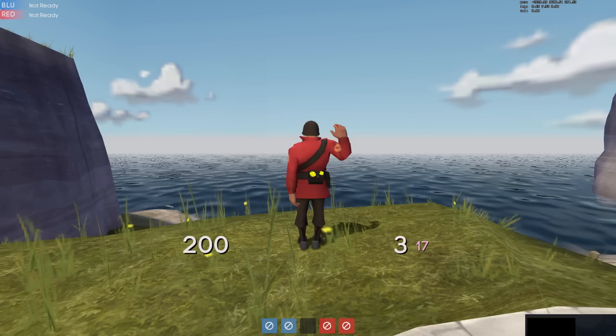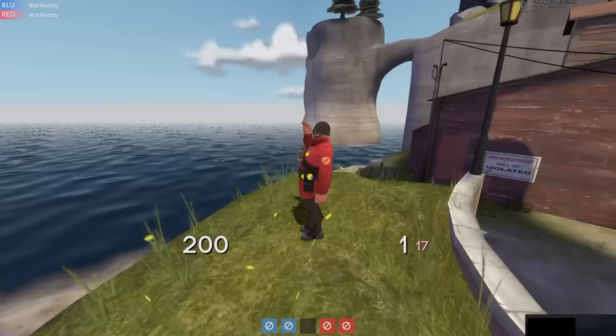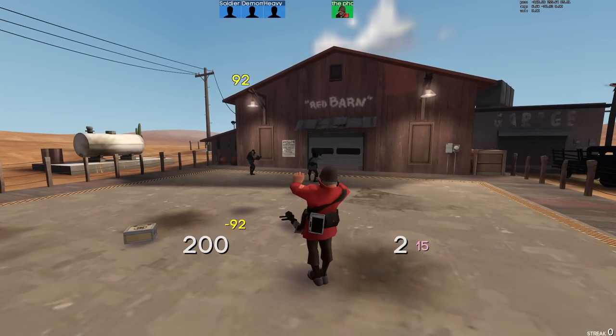Individual barrier storage. While shooting your three or less rockets, you can also taunt whenever you want, basically cycling back to taunt storage. So you can do funny stuff like binding a key to the guitar taunt and shoot the rockets one at a time.